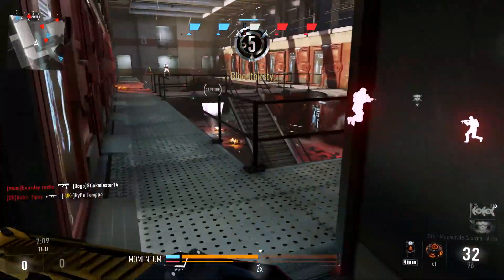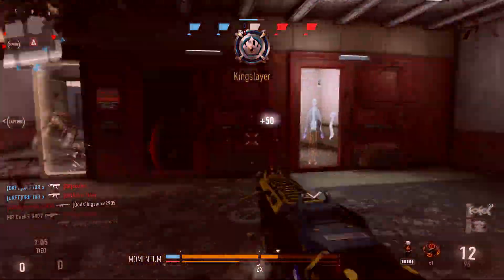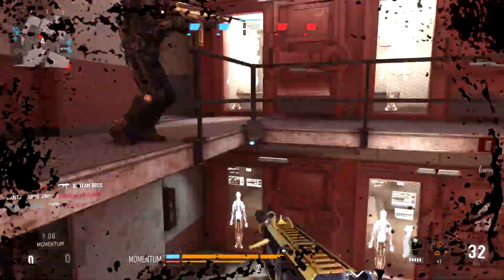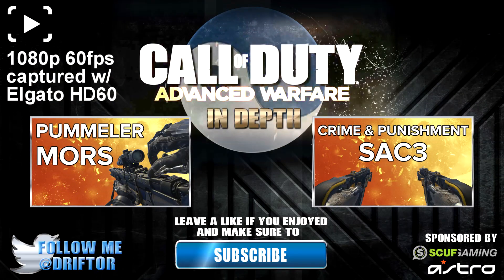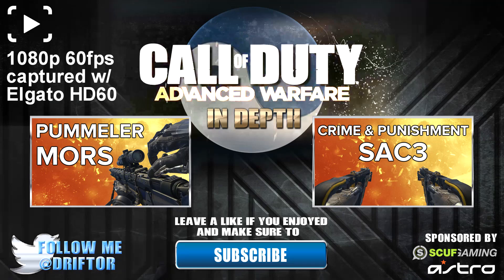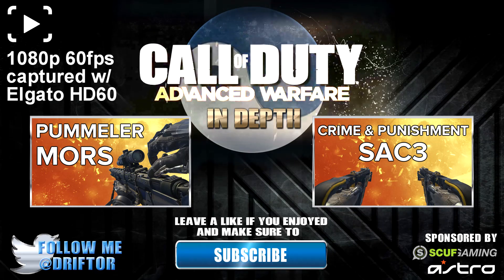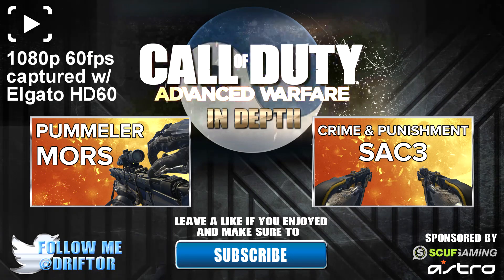Again, not the most amazing gun — this is not going to outgun the ASM1, it's not going to beat the Bal, it's not going to beat akimbo machine guns or anything — but it does feel good, it's easy to use, and you will be able to kill people with it. That's all for this episode. I know it was short, but I've got something bigger planned for the next one. The previous episode was the Pummeler Moors; the next one is going to be on the SAC3 Crime and Punishment, a little bit longer. As always, if you enjoyed, don't forget to like, favorite, and subscribe. Drifter out.